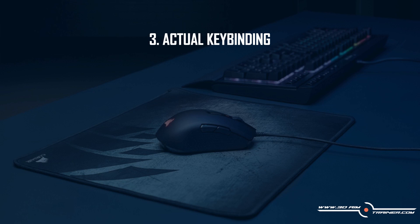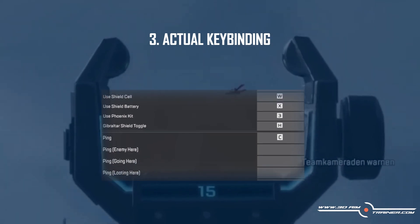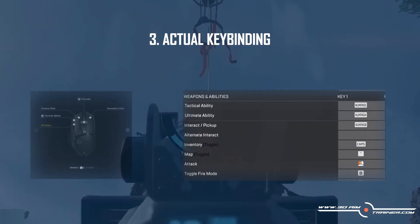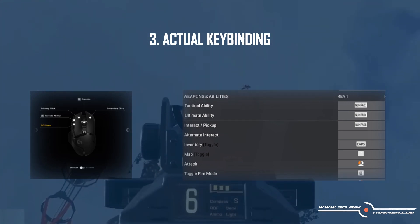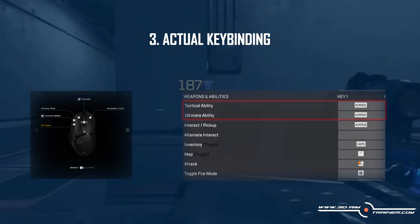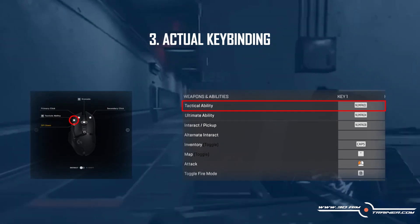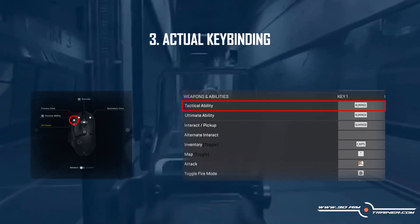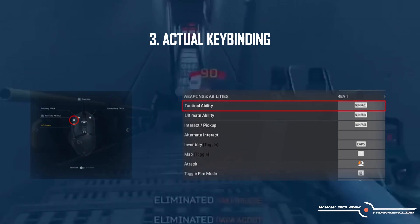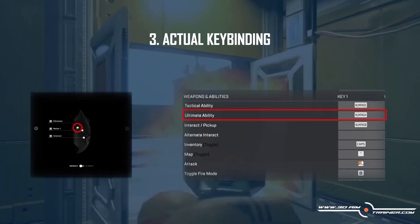The next mindset example is my own Apex Legends keybinding setup. While it might look unusual at first, it has an in-depth reasoning that integrates all three cornerstones of keybinding philosophy. I'm using the Logitech G502 Lightspeed mouse, which has extra mouse buttons I use to bind numpad keys to. The first thing to notice is that both abilities are bound to extra mouse buttons. The tactical ability is bound right next to the left mouse button since some abilities, like Pathfinder's grapple hook, require aim — this way you only need to move your index finger slightly and can keep your natural grip. The ultimate ability is bound to the sniper button: easily accessible and misclick-proof, which is ideal for an ultimate.